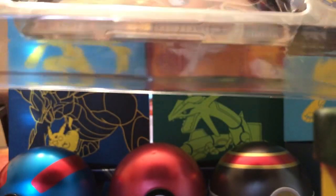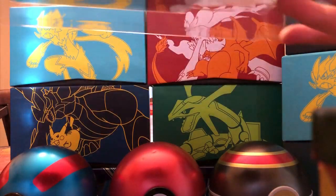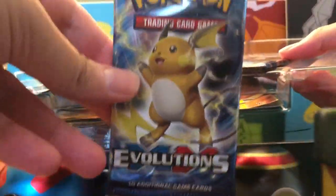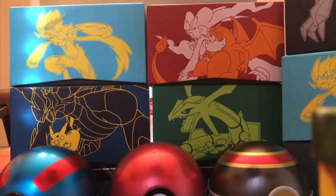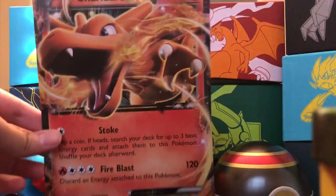So let's pull this out and take a look at what we've got. This is the biggest box - this is our first box we've ever opened up. We got an Evolutions, Primal Clash, Sun and Moon base set, and a Fates Collide pack inside here. And of course you've got a very jumbo sized Charizard EX card.